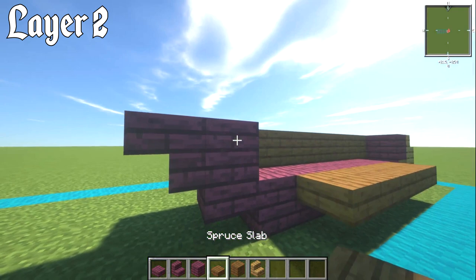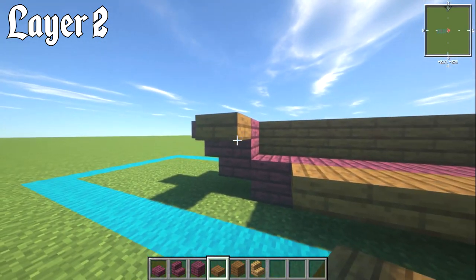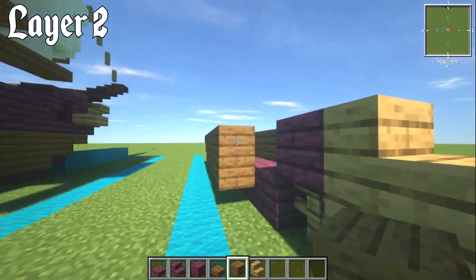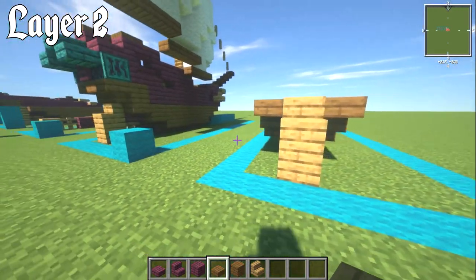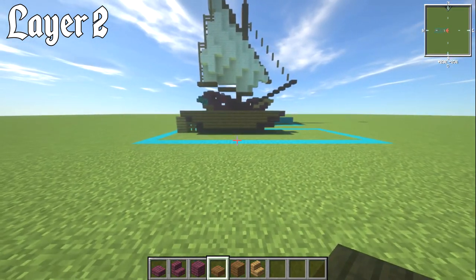Do the same on the other side: place a spruce slab on top of the crimson block on the upper piece, bring your blocks all the way back on top of the slab you had before, then bring it over by one more and place a spruce slab there. That is it for layer number two.